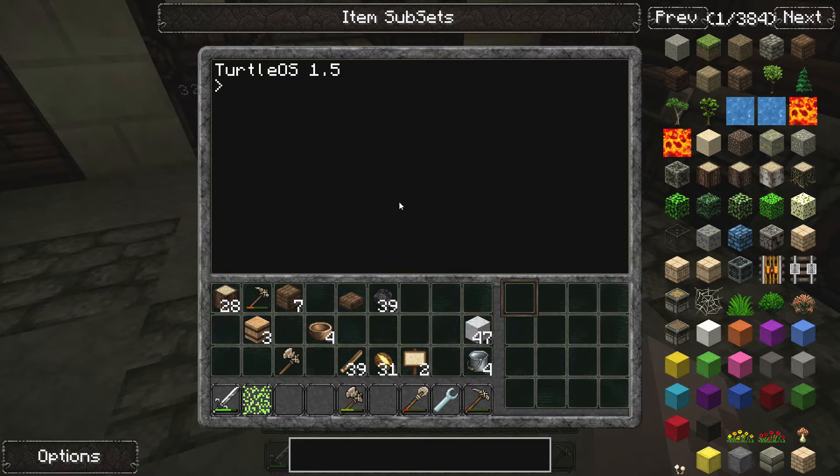The first program I'm going to download is called Variable Size Quarry — I'll put the link in the description. Your turtle starts off with a couple of built-in programs, one called excavate, which excavates a cube of a certain size. But I'm going to download one that lets you calculate all the variables of the cube, so it could be really long and rectangular or go all the way down to the core. It's called Variable Size Quarry.